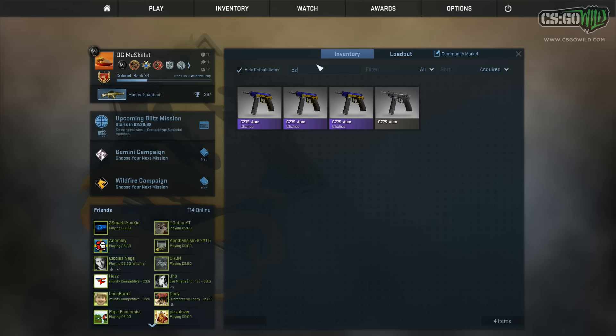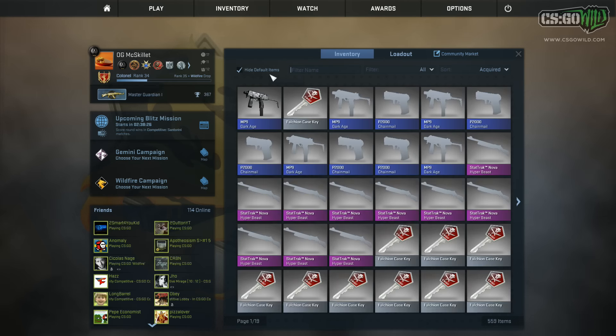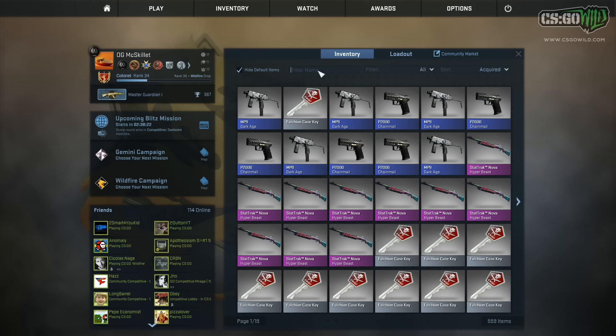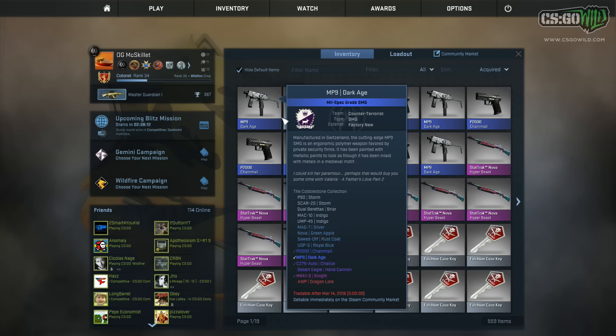I already have three CZ chalices, which are all super low — top float in the world CZs for the chalice. But eventually I want to craft the number one lowest float knight, and I want to try to craft the number one float dragon lure, which will be worth an absolute fortune sometime in the future. I'll be talking about that a little bit more, but in this video we're going to have a couple attempts at trying to get the chalices from that.